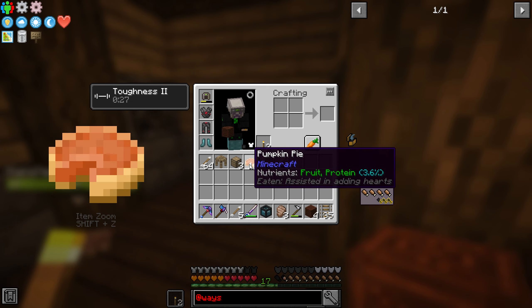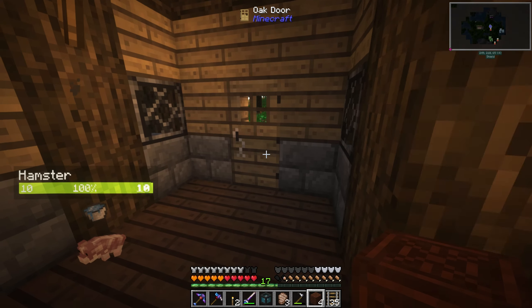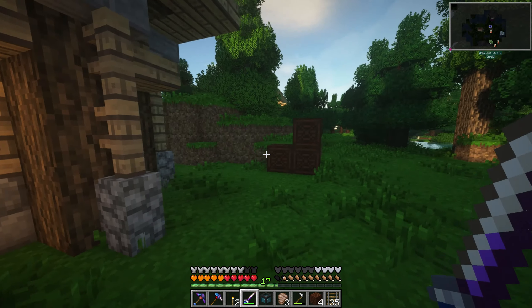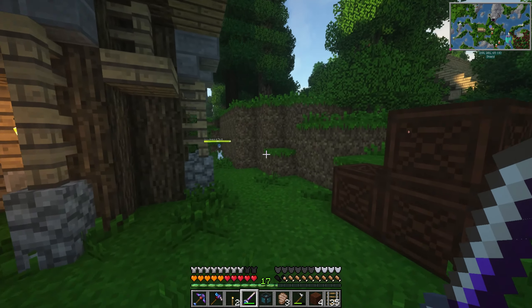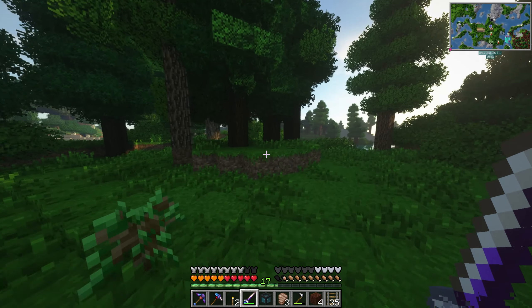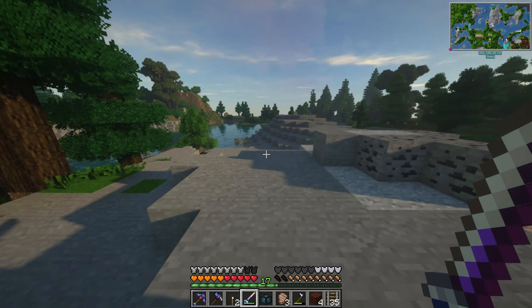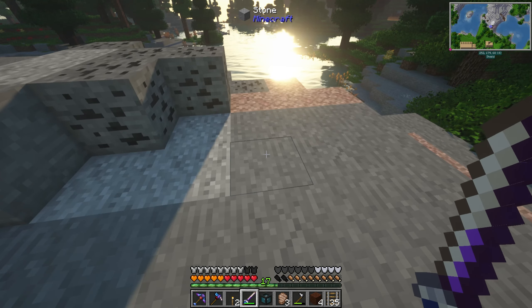I found a couple of caves where I went inside and grabbed some things — another air charm and a couple of NuclearCraft items. Not sure if that's anything good, but we have it. Put away the torches. There might still be mobs around here — this is a pretty dangerous place. I see an enderman; I kind of want to go kill it. I think there's like a cave system below here.